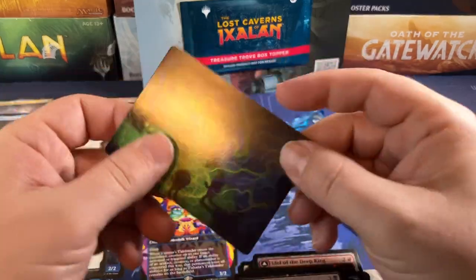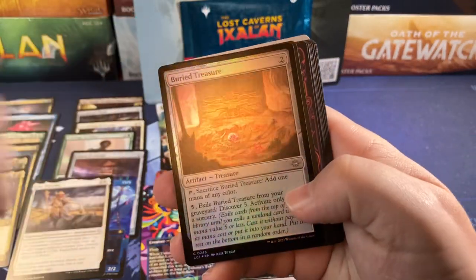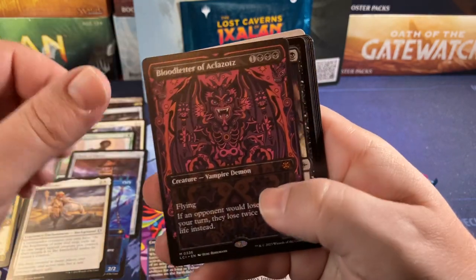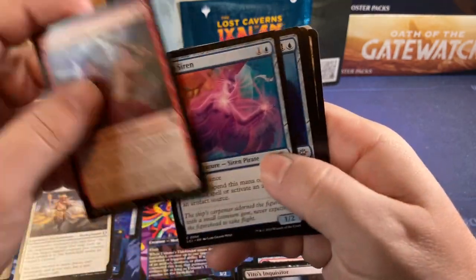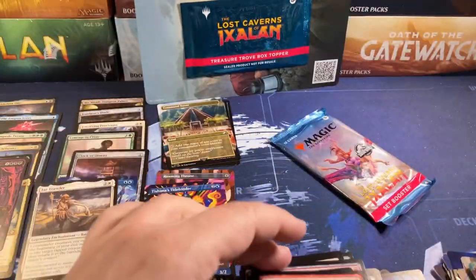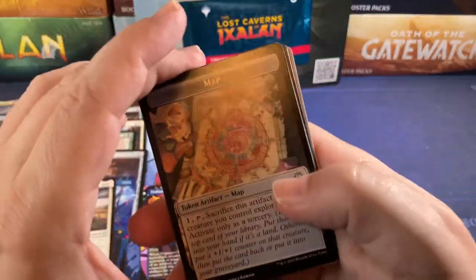Overall, really good set — boxes can be pretty hit or miss. The collector's boxes were definitely a lot better but those are kind of gone, hard to find now. Blood Letter of Aclazotz — that one was really popular at first but it's calmed down a little now. Still a lot of Commander players putting it on their deck lists. Not like it was when it first came out — I couldn't keep them in stock.